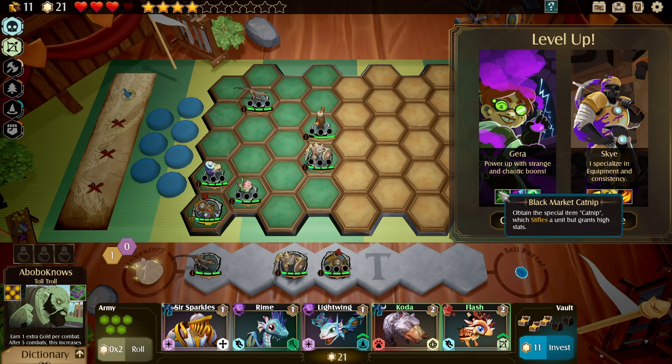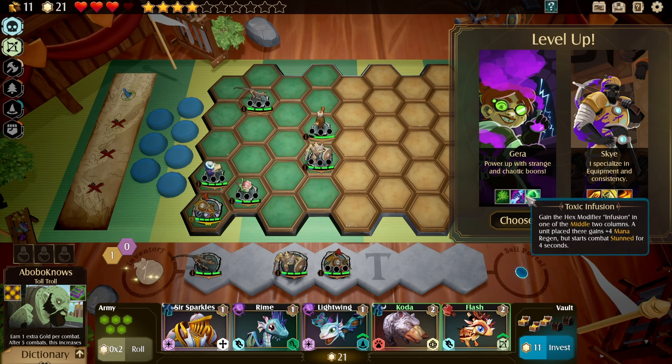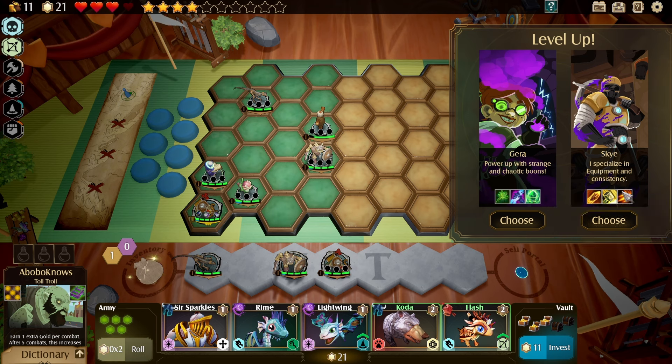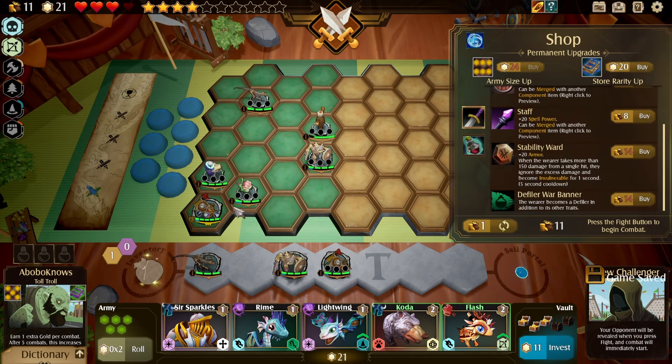So what do we have? Another level up. Black Market Catnip. We have Infusion — plus four mono regen, starts combat stunned, I don't like that. First time one of your units gets a kill each combat, attain a copy of it. Your ranged units gain plus 20 attack speed and plus one range — I think that's probably the best for us. Yeah, we're definitely going with that. More speed, a little bit of range — we do have a lot of ranged units.